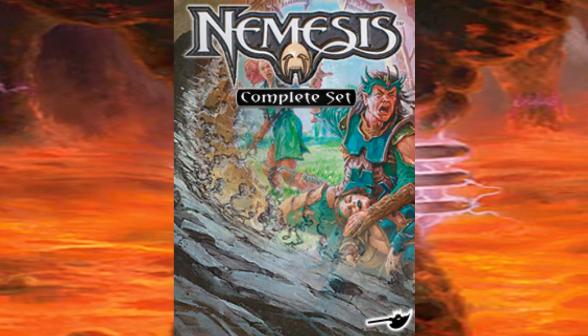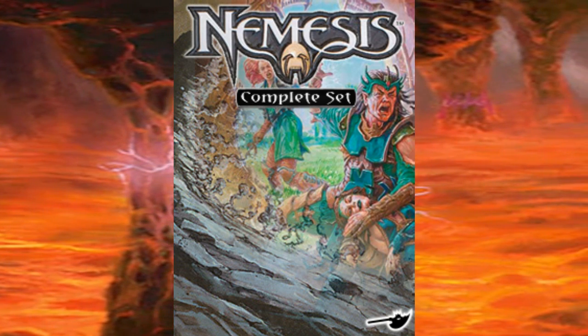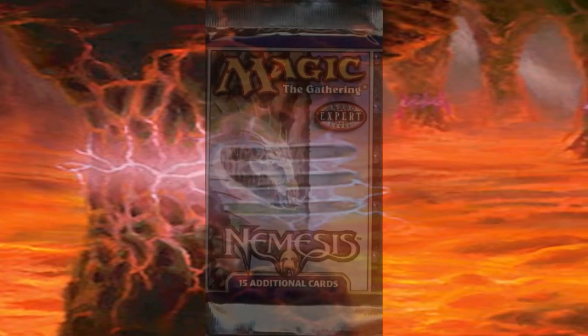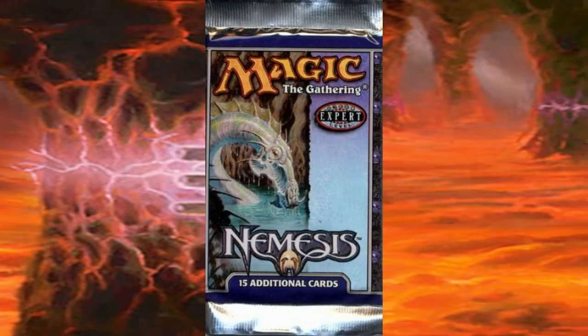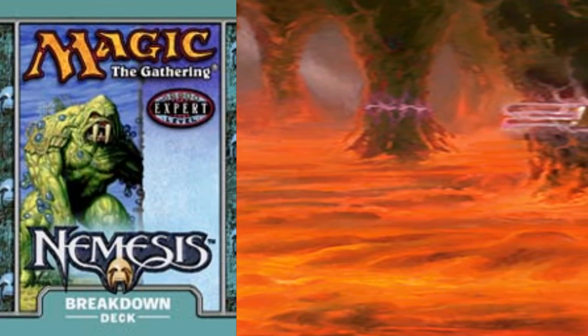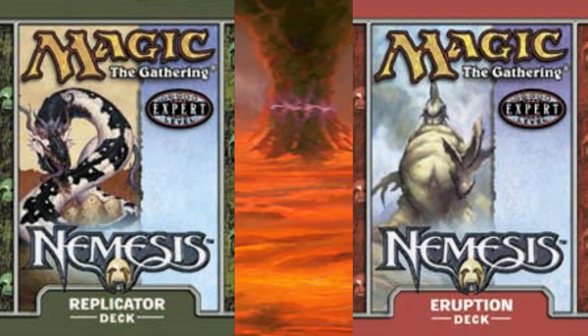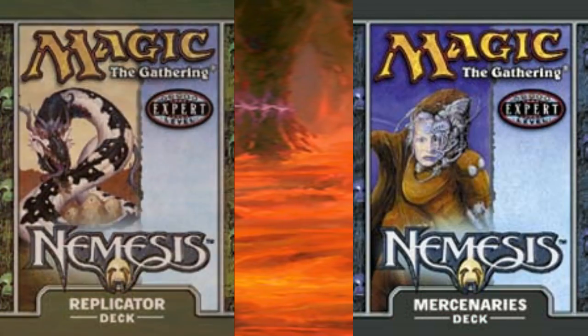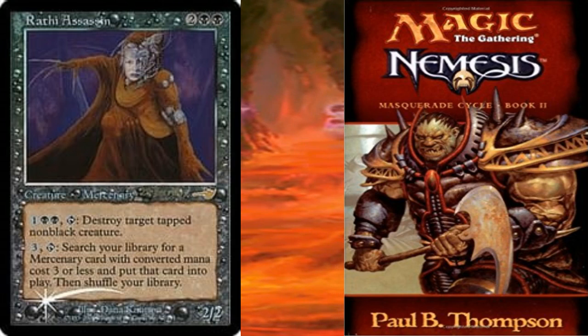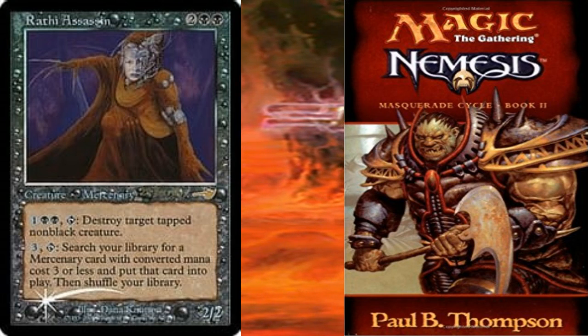The Nemesis expansion had a total of 143 cards, which included 55 commons, 44 uncommons, and 44 rares. It was sold in 15-card booster packs, with the artwork of the packs being Sliptide Serpent. The four pre-constructed decks were the Blue and Green Breakdown deck, the Red and White Eruption deck, the Black and Green Replicator deck, and the Monoblack Mercenaries deck. The pre-release card for this expansion was Fuller Wrath the Assassin, and the expansion also released a novel of the same name.